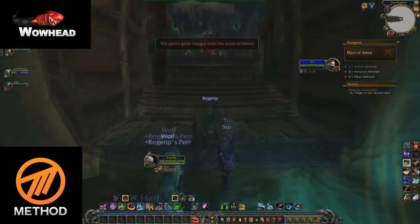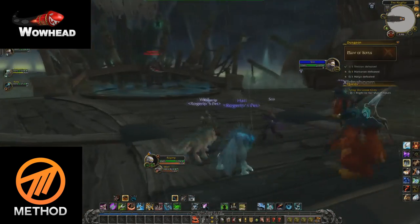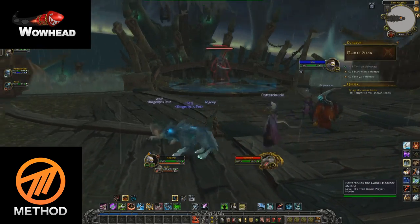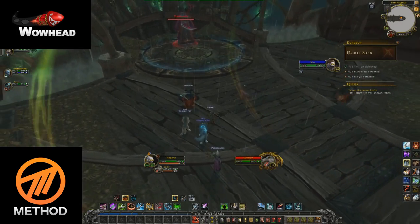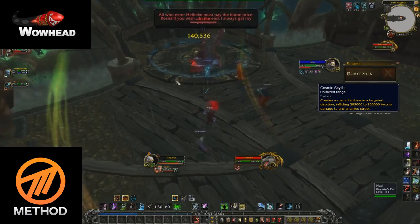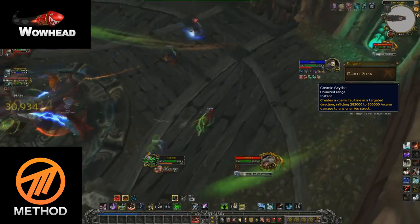When you come up above deck at the second boss, the scenery is really amazing. The sea is going crazy with waves crashing — it looks like a massive storm and it just looks really cool. The first ability is called Cosmic Scythe, which deals damage in a line where the graphic effect is shining. You just need to move out of it quickly.